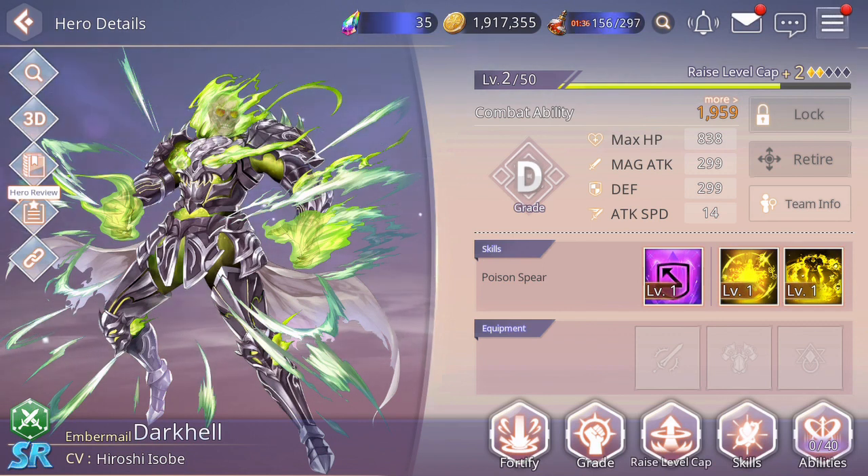Tip number two: invest in AoE skills as much as you can. Any units with AoE skills are really important very early on and also really useful in Arena because you want to maximize the amount of damage across the enemy's team. Try and cover the AoE skilled units across as many affinities as you can, so that you have the right hero doing damage for the right stage during the campaign — which is really useful in later stages of easy mode as well as most of the hard mode campaign. It's very important to take advantage of those affinity mechanics later on.